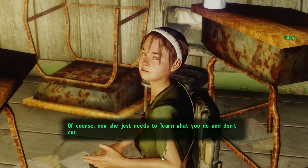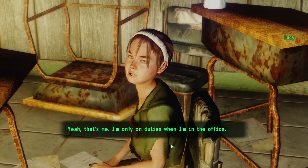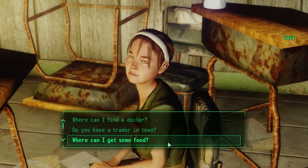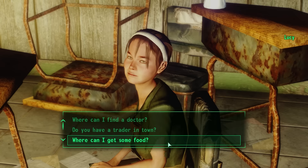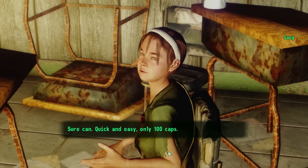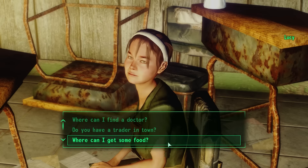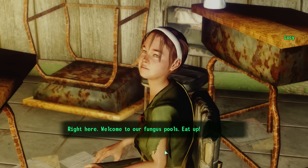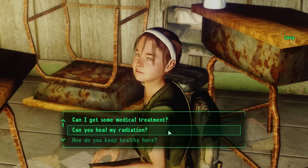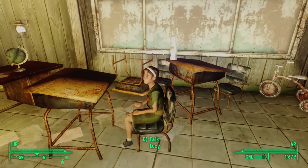Lucy is the most experienced doctor in the cave, though all the kids know combat first aid basics. Bumble is learning surgery, though she still needs to learn what to cut and what not to. Lucy can cure our radiation for 100 caps and heal wounds, but sadly has no inventory. The Fallout 3 strategy guide tells us she was taught medicine by a bigger kid named Red, who has since turned Mungo and left. When McCready was once injured in a cave-in, Lucy's medical knowledge saved his life — and she's had a soft spot for him ever since, tempering his brash instincts with caution.